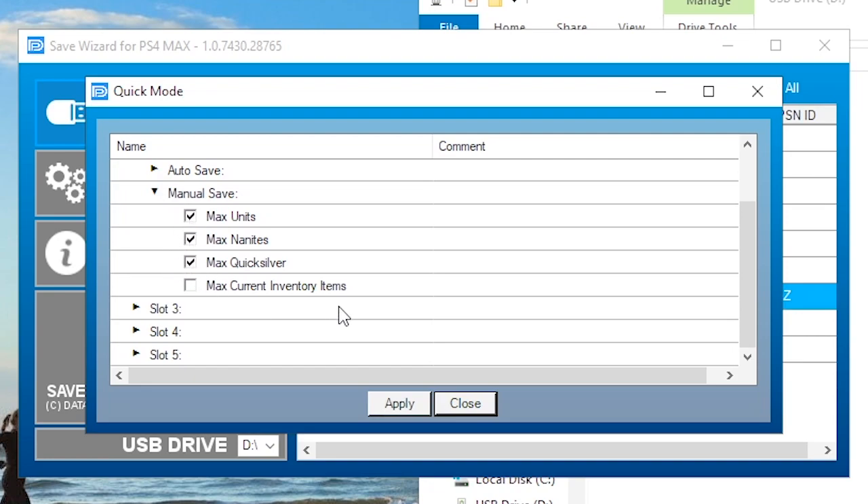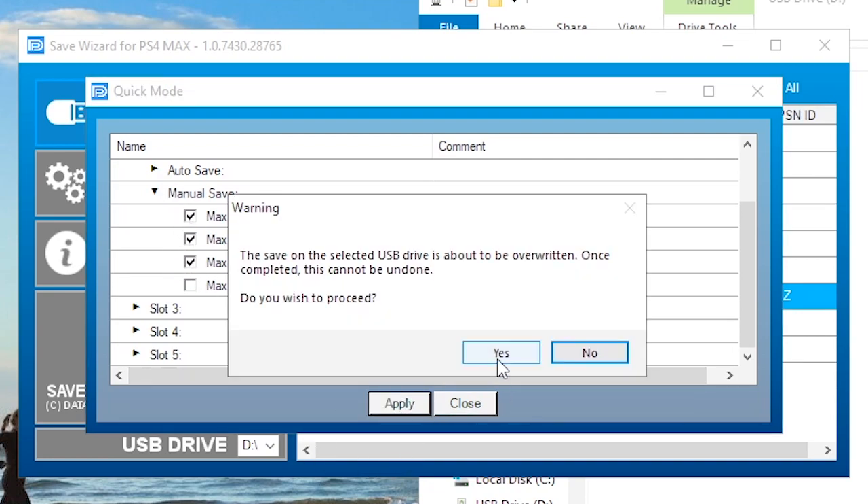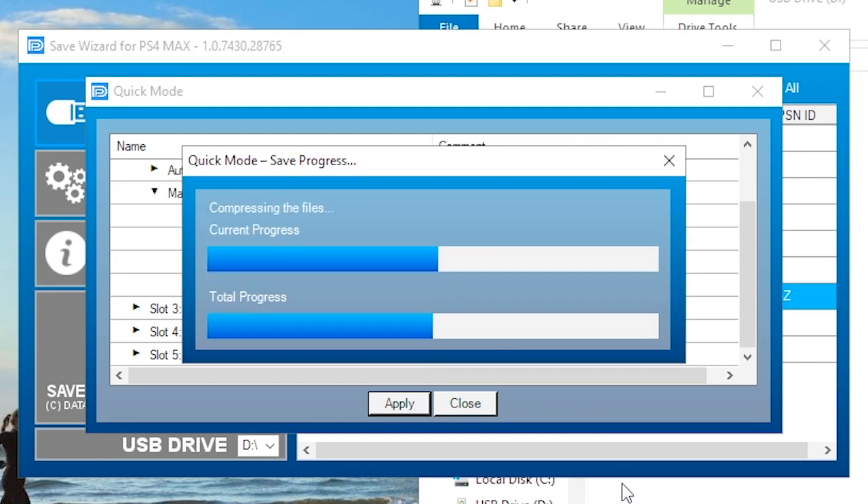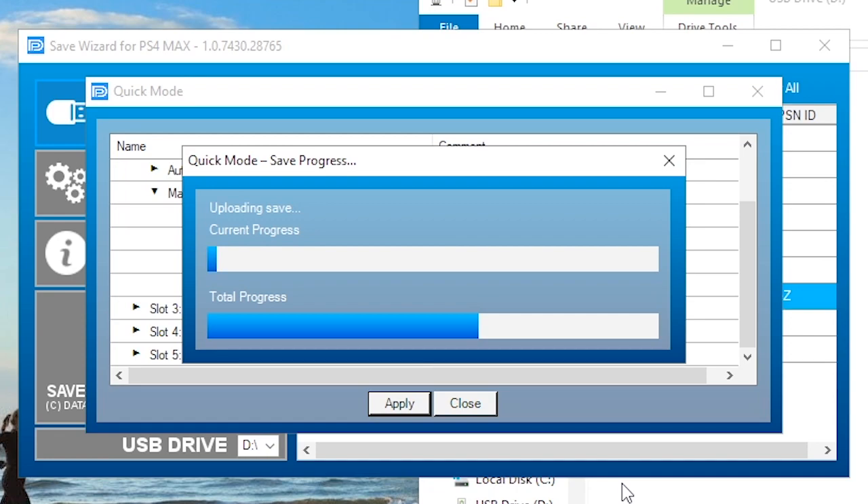Max units, max nanites, and quicksilver. I'm going to apply that and put that in there. It's going to overwrite the progress of that, so keep that in mind. And this is why I didn't want to use my main save because I really want to play that the real way without cheating.